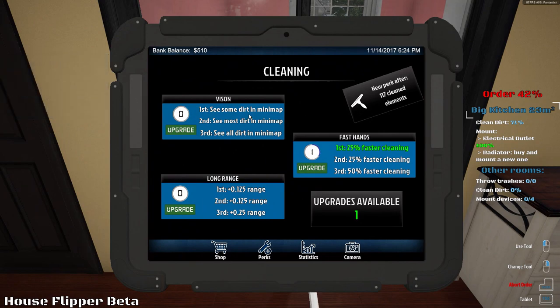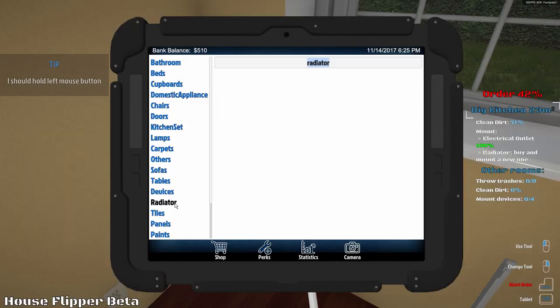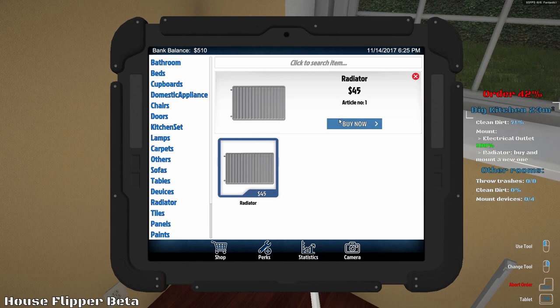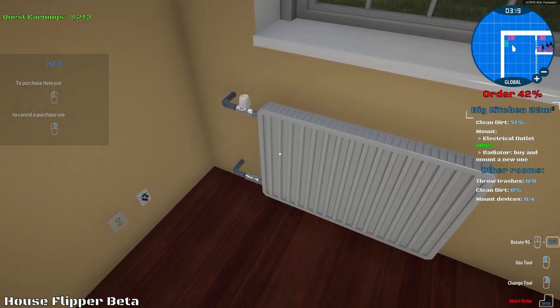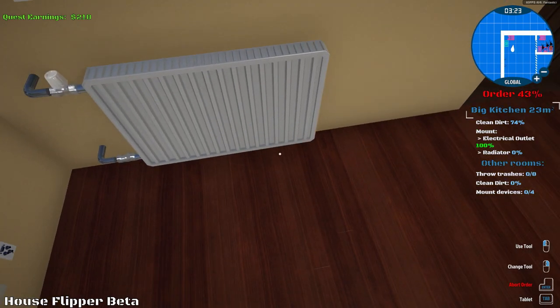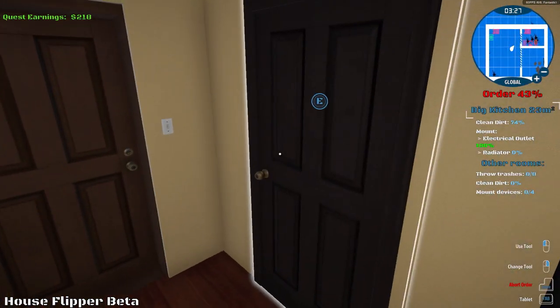Perfect. Now I definitely want to pick up seeing dirt on the mini-map, which will make it a lot easier to clean. Next perk will be at 1.17. Now, radiator — $45 for this one. Let's buy it now and mount this bad boy here. Boom. Just place it? There you go. Radiator number one is now in there, and we also cleared up the electrical outlet, so that's good.